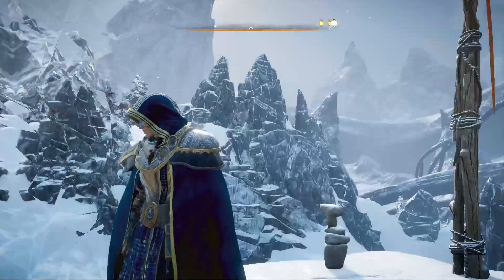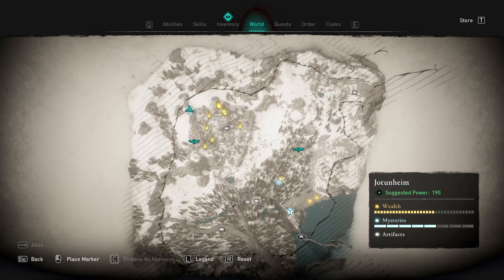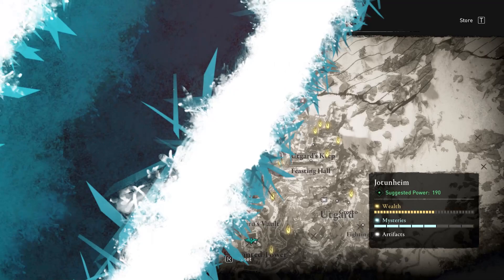Welcome to a tutorial video in Assassin's Creed Valhalla. Today we are doing the Kern Stones — our favorite stones here in Jotunheim at the top left of the map at Atgeir. It's spelled A-T-G-E-I-R-R.